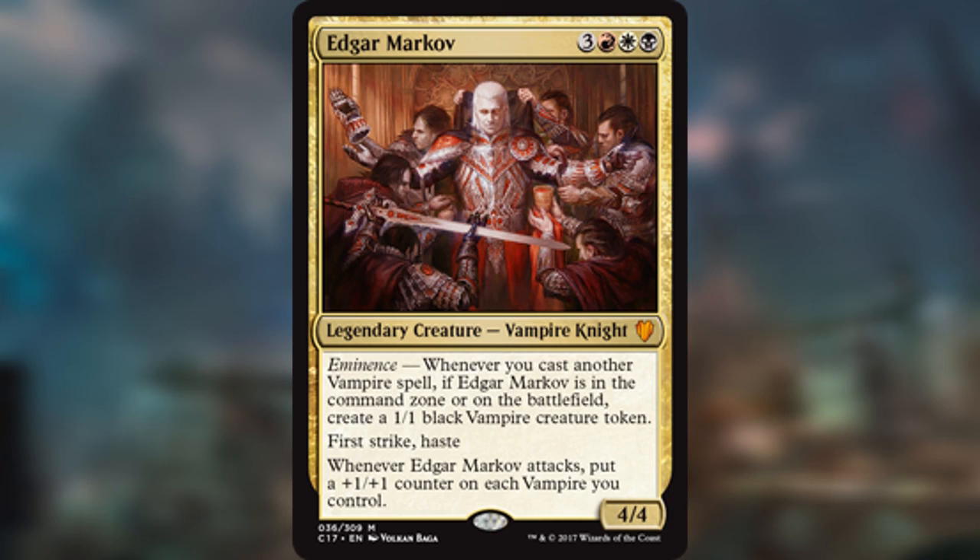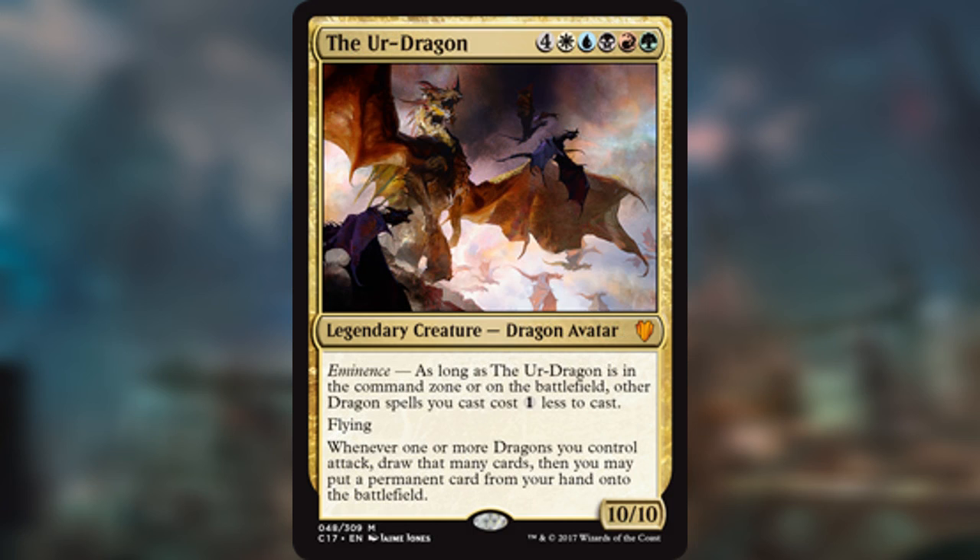Another one they printed — luckily they're all tribal, so they're not too broken — but still, having this for your tribal deck, like the Ur-Dragon. It's four and Wurm-colored, nine mana, 10/10, flying. Whenever one or more dragons you control attack, draw that many cards and you can put a permanent card from your hand onto the battlefield. Eminence just makes all your dragons cost one less to cast — that's already insane. That's already half an Urza's Incubator, and just for free. Unremovable emblem with no work needed besides choosing it as your commander.